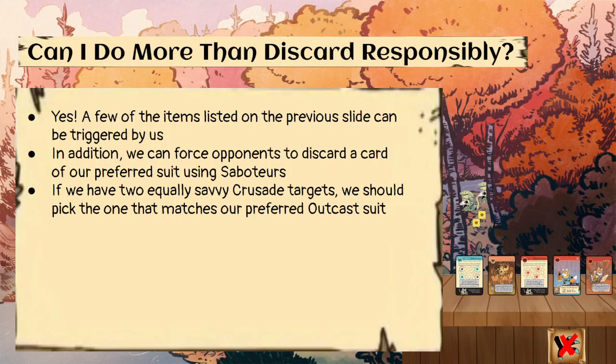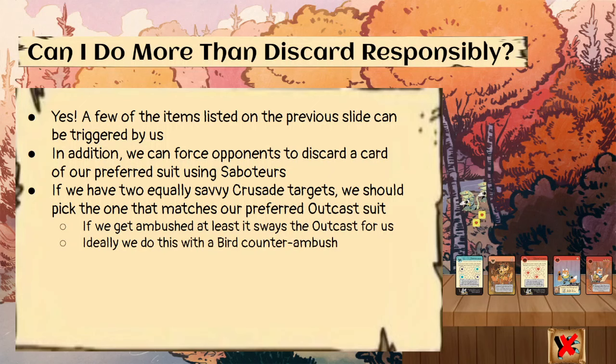If we have two equally good Crusade targets, we want to pick the one that matches our preferred outcast suit as a tiebreaker, because if we get ambushed it's going to sway the outcast in our favor. Ideally we can do this with a bird counterambush — if our opponent tries to ambush us, we counterambush with a bird, so the outcast goes in the direction we want and we don't lose any warriors for the trouble.